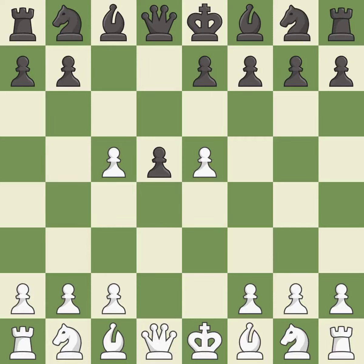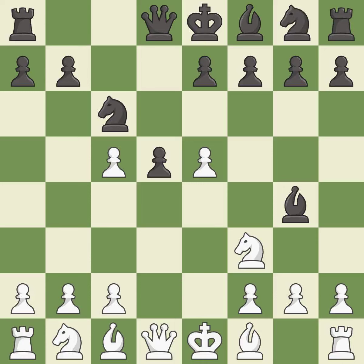dxc5 captures the c5 pawn and allows the queen to attack the d5 pawn. Nc6 develops the knight toward the center, attacks the e5 pawn, and controls the d4 square. This defends a pawn that was under attack and had no defenders. This pins a knight, which restricts its mobility. This immobilizes the opponent's knight by pinning it to the king.